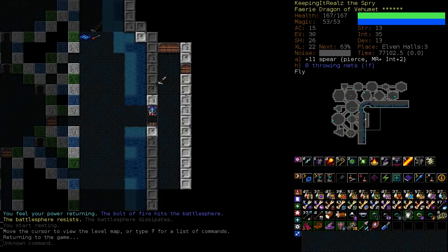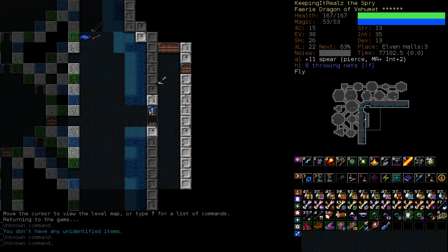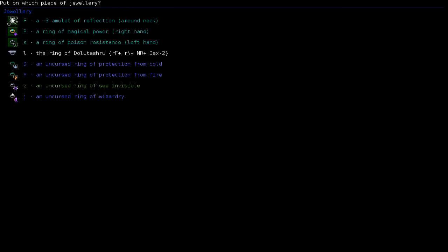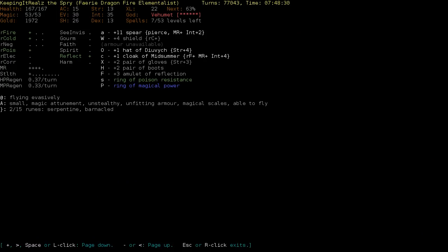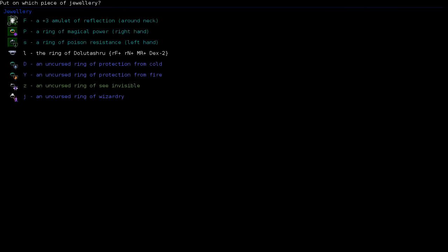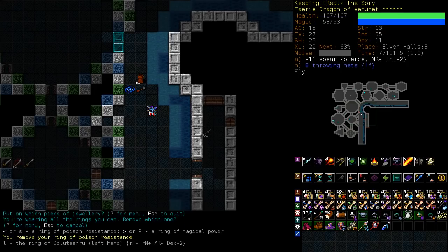Don't charge into the vault. Near the end of the last one, we found an acquirement scroll and acquired jewellery and picked up a ring with RF+, RN+, MR+, DEX-2. I think I would rather wear that than the ring of poison resistance. At this point, we don't have any RN at all and you can get bolts of draining from the deep elf death mages, so I'm more afraid of that than I am of any poison. Deep elf annihilators can have poison arrow, but I'm less afraid of those. So let's put that on instead of poison resistance.